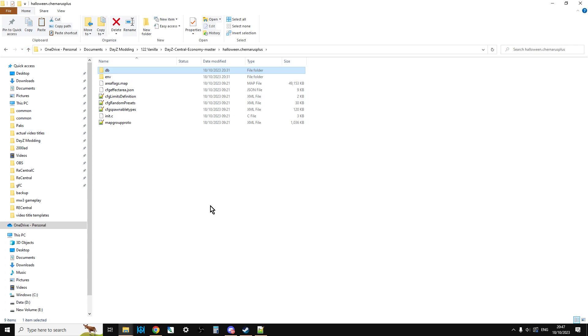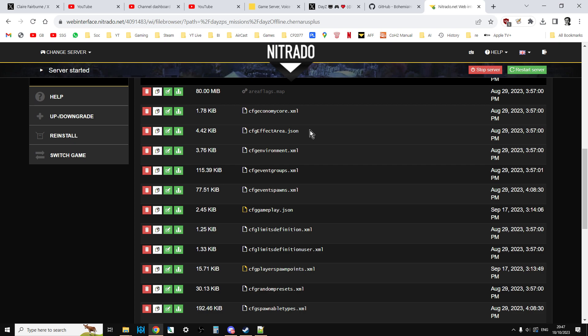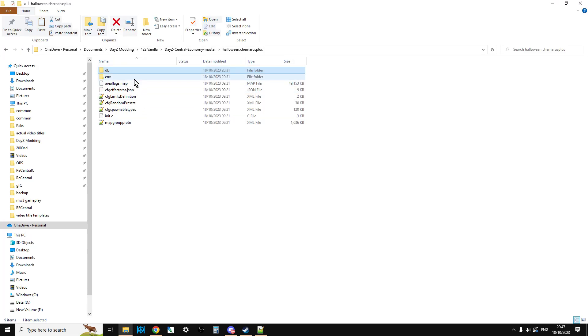If I was going to put these on my community servers for console or PC, what I would do is back up my existing XML first — download them to my local PC so they're in a safe place — so they're ready to be re-uploaded when I want this event to finish. Then I would just upload the Halloween files over the top of my modified files and restart the server. If I've got a server where everything spawns in pristine, it means stuff isn't going to be spawning in pristine, but it's only going to be for less than two weeks anyway. It's a lot easier than trying to go into every single file, see what the changes are, and upload those changes. When those two weeks are over, I go back to my original XMLs, upload those over the top of the Halloween XMLs, restart my server, and everything goes back to the way it was.